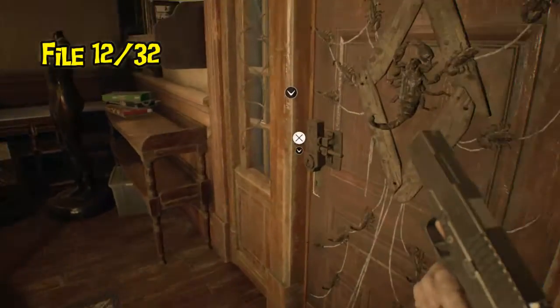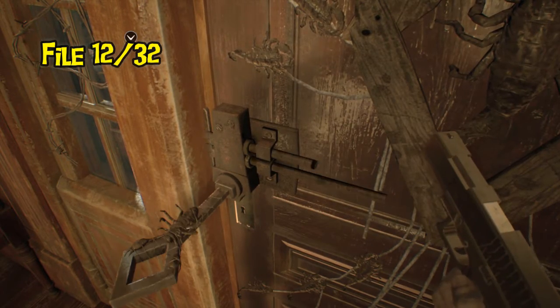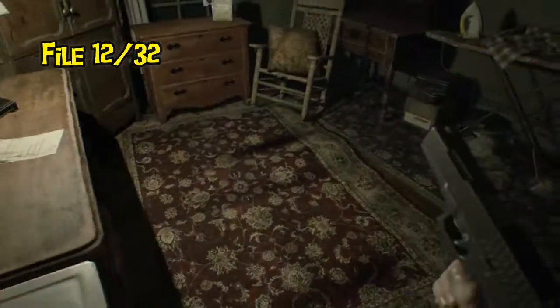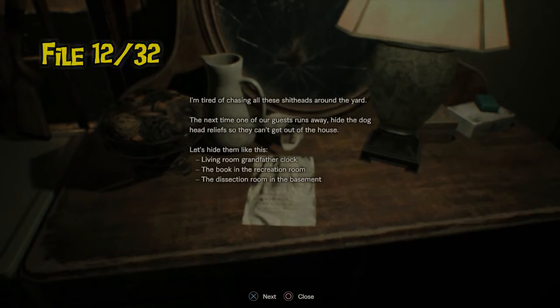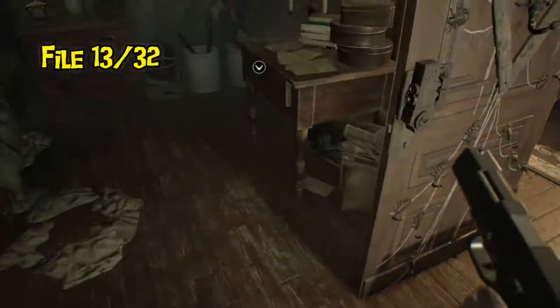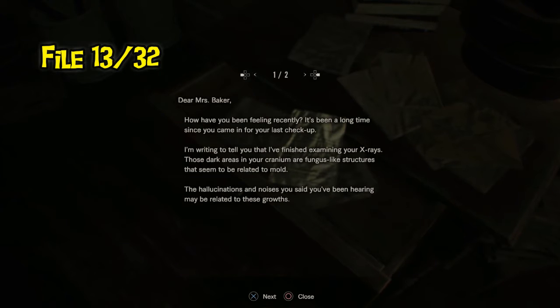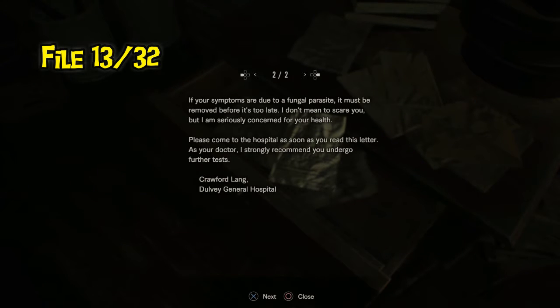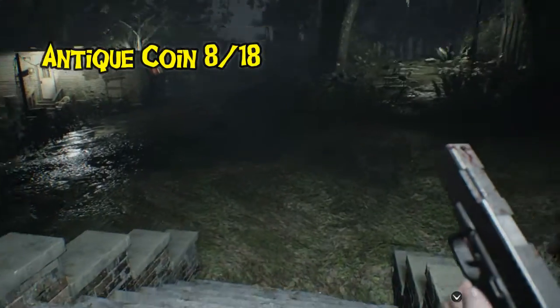Back up to the rec room with the scorpion key from the basement, we go into Grandma's room, where there are two files. One tells you where all the cerberus keys are — hopefully you've already found two out of three — and the other talks about the fungus growing inside Grandma's brain.